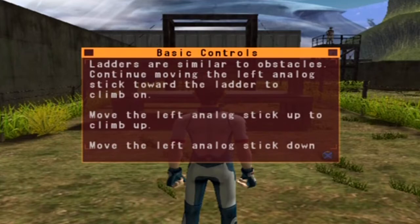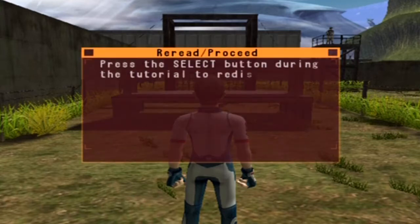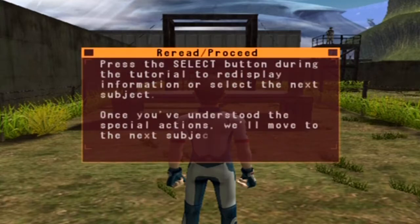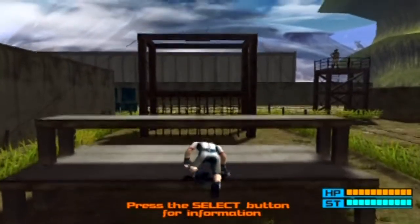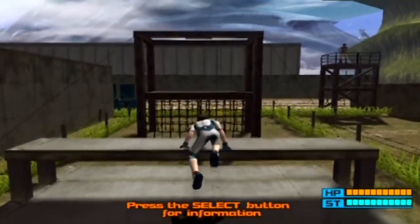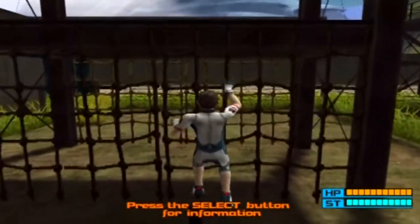Letters are similar to obstacles - continue moving left, so pretty much the same thing. So up, down. Press the select button during the tutorial to redisplay the information. Why would I need to redisplay that information? It's just - hold up. Gee, this is tough, guys.